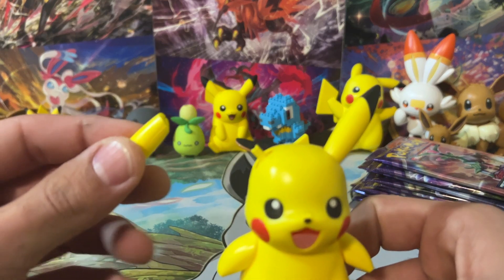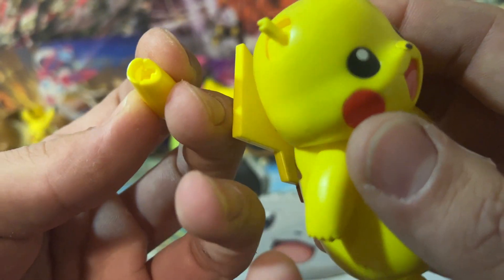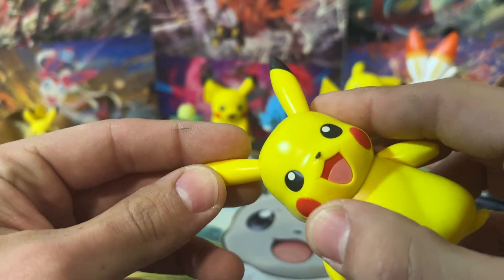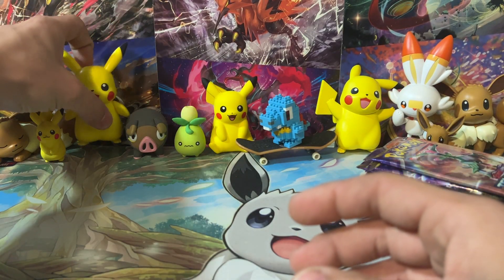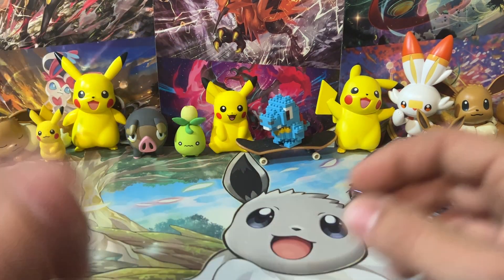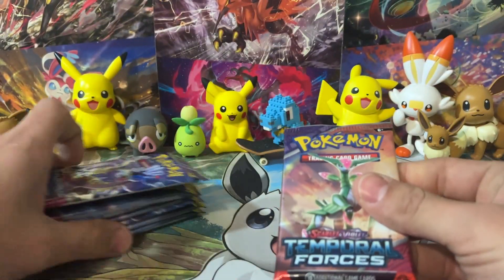But Pikachu needs some surgery real quick - looks like his ear fell off. There we go, goes back on. Let's put him back into the pull pool area. We got 10 packs of Temporal Forces - a little intermission there. Let's go ahead and see what we've got. Let me know what you guys are thinking about Temporal Forces.